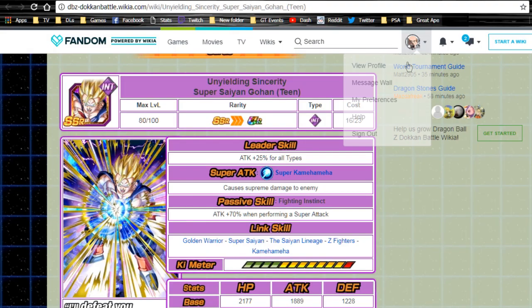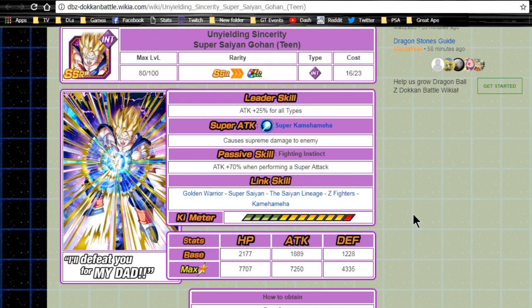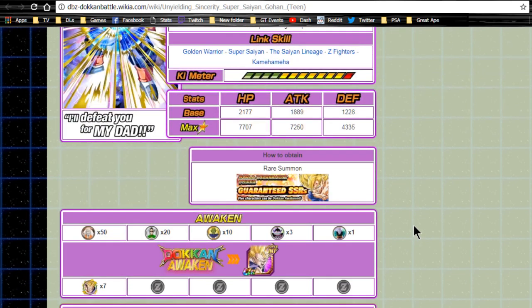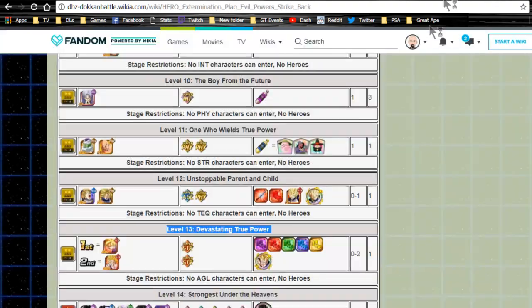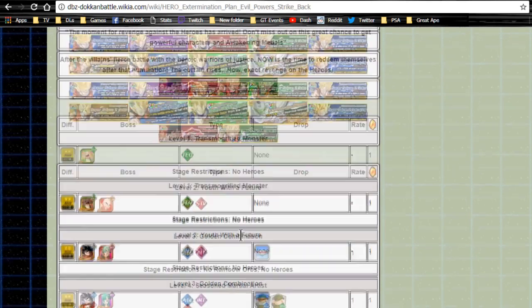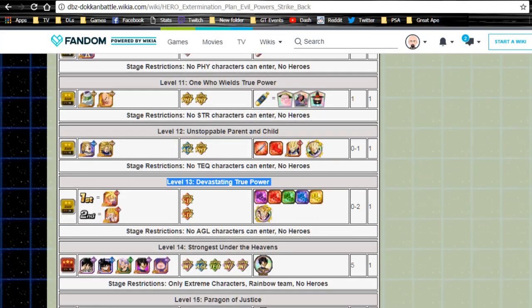Next is Gohan Unyielding Sincerity Super Saiyan Gohan Teen. Leader skill is attack for all types plus 25. Super attack Super Kamehameha causes supreme damage. Passive skill Fighting Instinct gives attack plus 70% when performing a super attack. Link skills: Golden Warrior, Super Saiyan, Saiyan Lineage, Z Fighters, and Kamehameha. Max stats: HP 7707, attack 7250, defense 4335. He Dokkan Awakens with seven Gohan medals from the Hero Extermination Plan at level 13, same Evil Power Strike Back event available on weekends. His 12-key multiplier is 130.